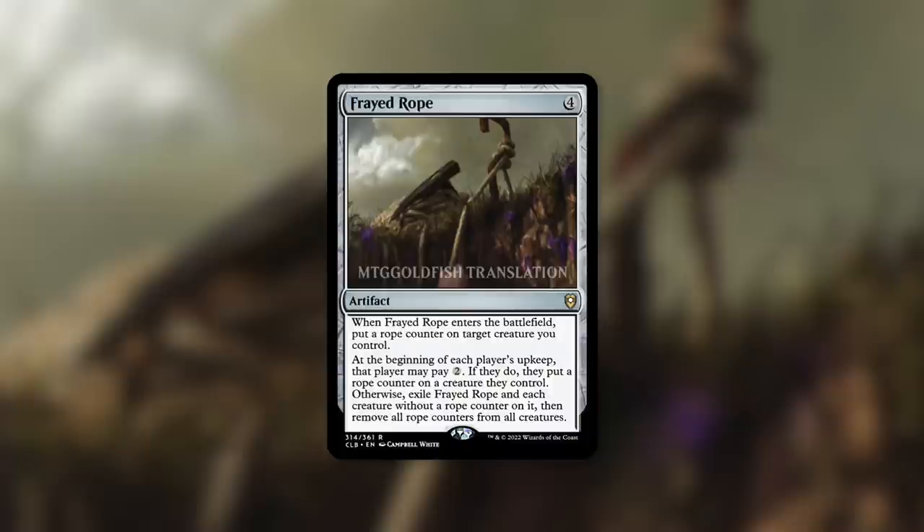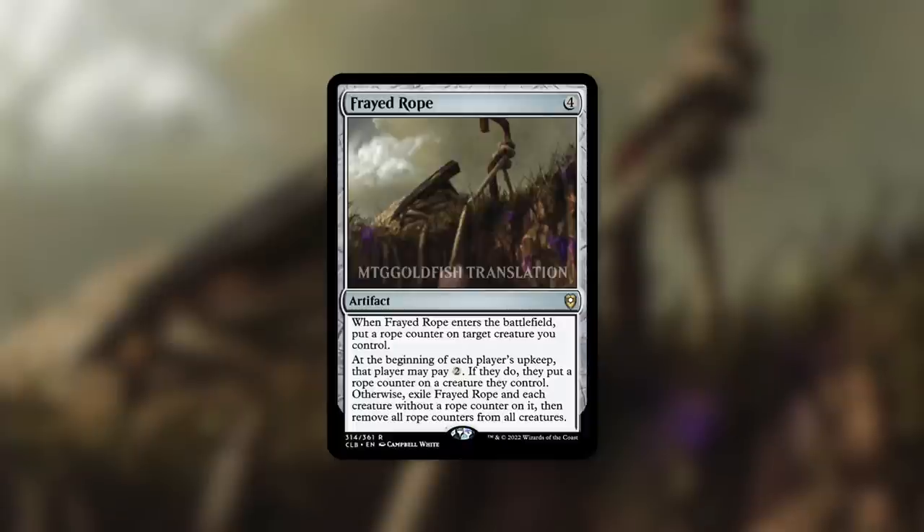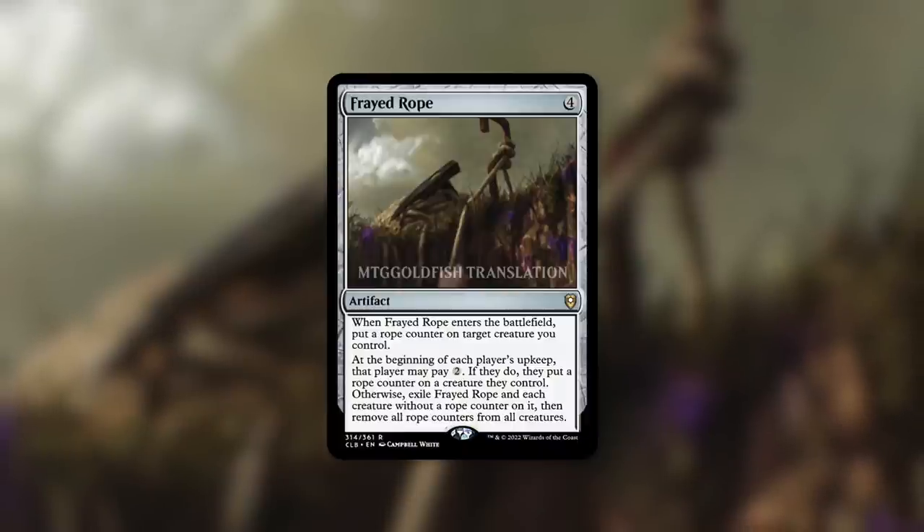Whoever thought rope counters would be a thing — this card actually can be really impactful. Essentially, this can be a mass exile effect where you can save at least one of your creatures. Obviously, you can't control the exact precise time it's going to go off and exile all non-rope-counter creatures. But at the very least, you're going to be able to save one of your creatures, because when this comes into play you get a free rope counter on one of your creatures.